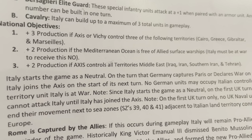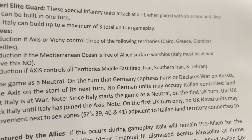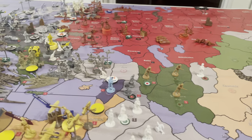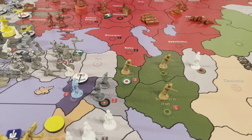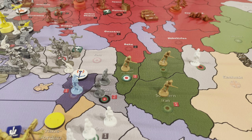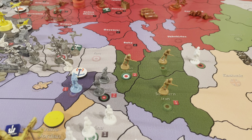And plus two if the Axis control territories in the Middle East — Iran, Iraq, Southern Iran, and Tehran. Now there's been one little wrinkle, which is historically correct. These four territories: Iran's three territories are all pro-allied, and Iraq starts the game pro-Axis.